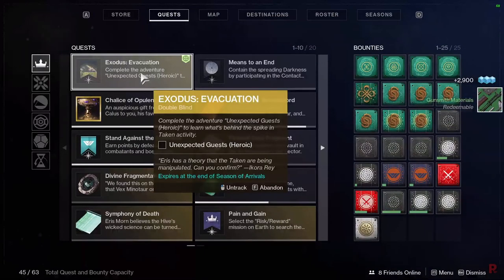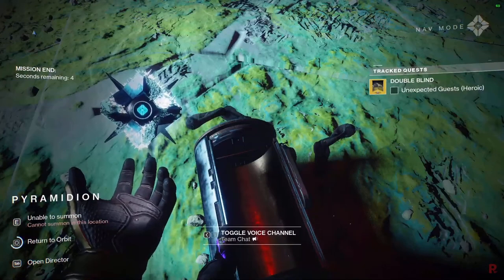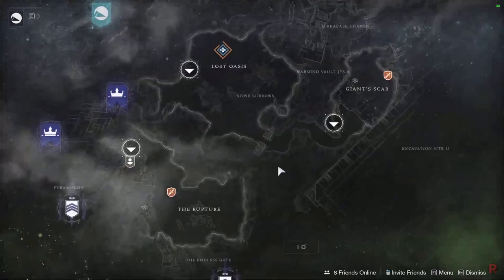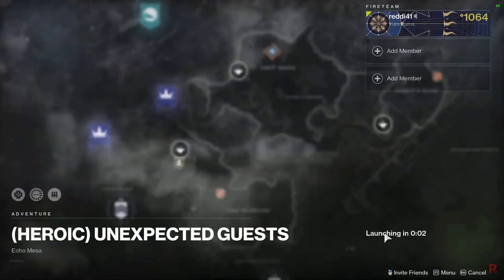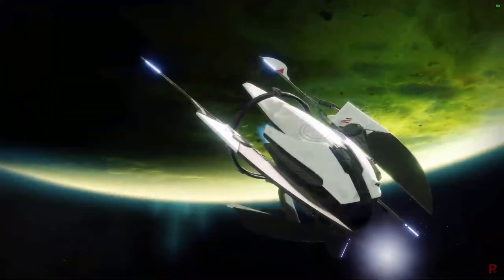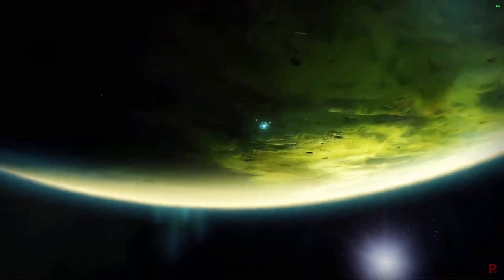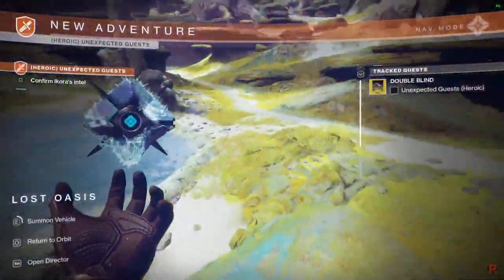Next up we're going to do a heroic adventure. Now, this confused me — I didn't know where to find it. On the Io map, it's next to the Whisper Quest, marked with a blue banner. Who would have thought they'd put it on a blue banner? That's exactly where it is on the map — it's not an adventure marker in the patrol area, it's a separate activity launch banner.